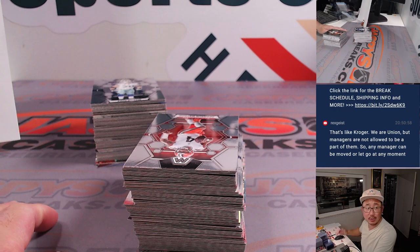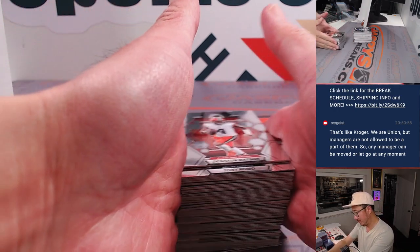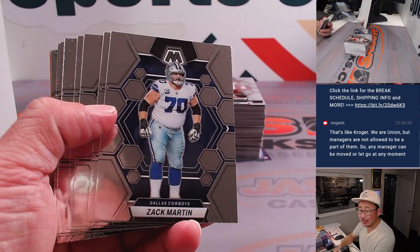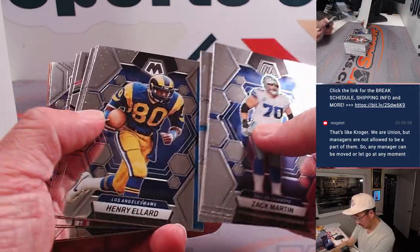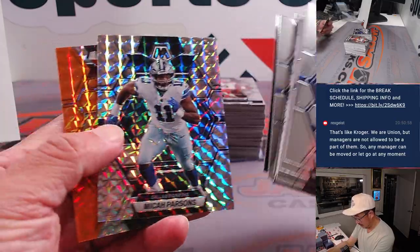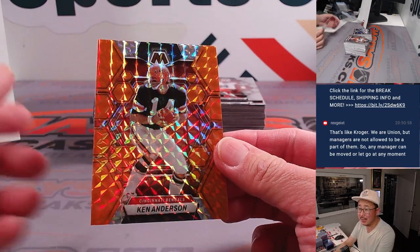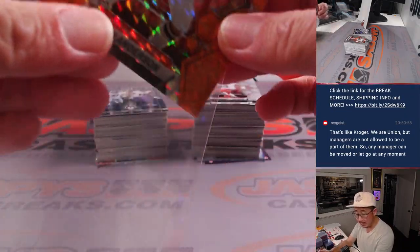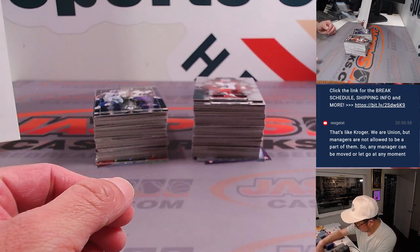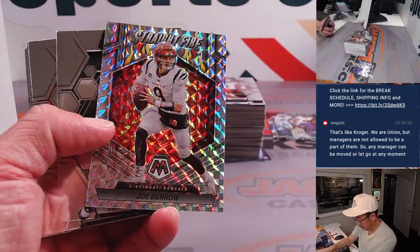The New York Jets have one touchdown and 18 punts in the last two games. Go to Ken Anderson, 69 out of 199 for the Cincinnati Bengals — AFC North, Justin.